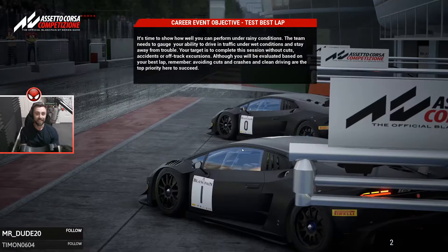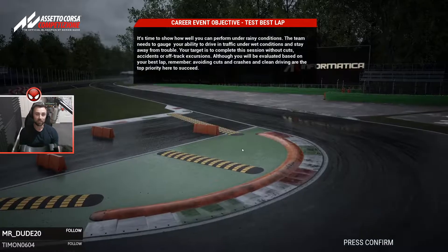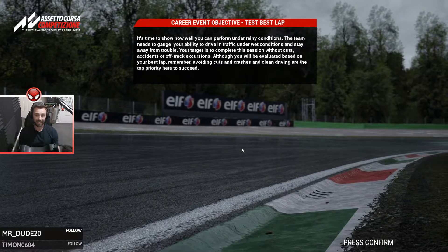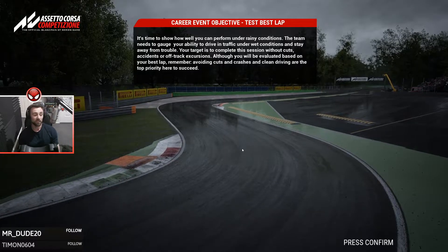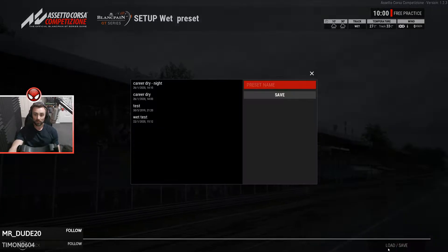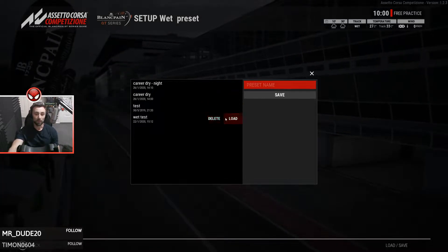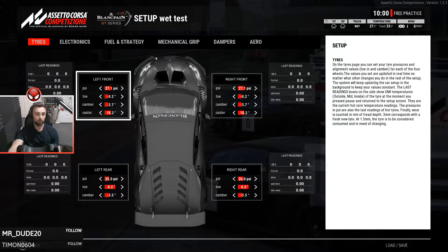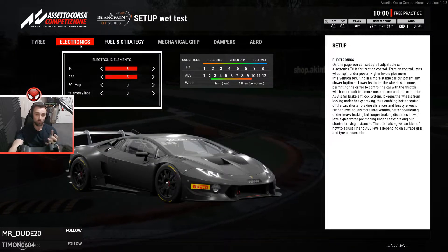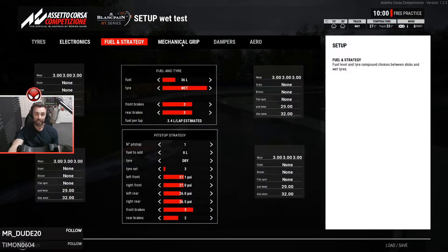This is free practice test number two. It's time to show how we can perform under rainy conditions. The team needs to gauge your ability to drive in traffic in wet conditions and stay away from trouble. Your target is to complete the session without cuts, accidents or off-track excursions. You'll be evaluated based on your best lap, but clean driving is the top priority. For setup, I'm going with my wet preset - which is basically my dry setup with different tyres and different tyre pressures. These cars use traction control and ABS so use them where you can, because in real life they have them. In wet conditions you want your traction control fairly high and your ABS up fairly high as well.